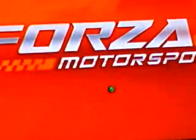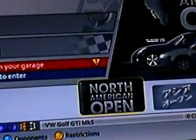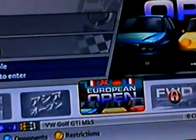Press A to start, come to the menu, go into career. Obviously everything's cleared. Buy this Golf, then go to race, approval and gowns, then car and car, go into European Open, and then race.